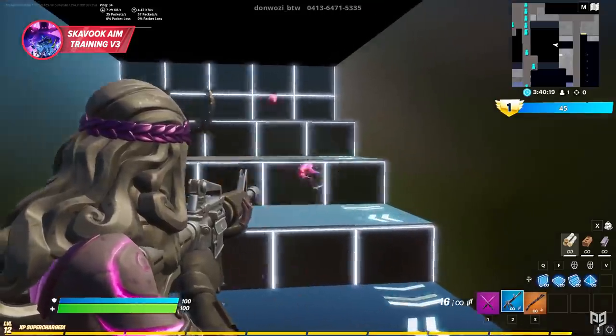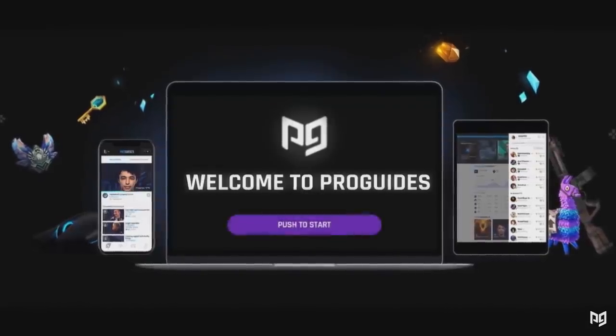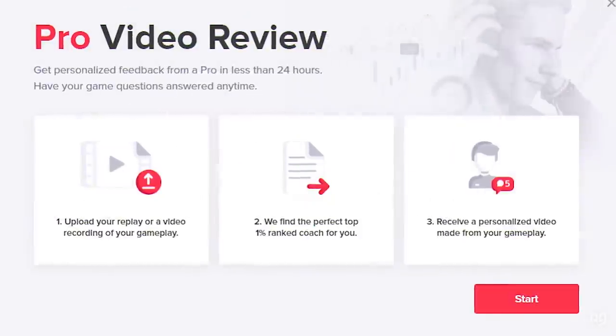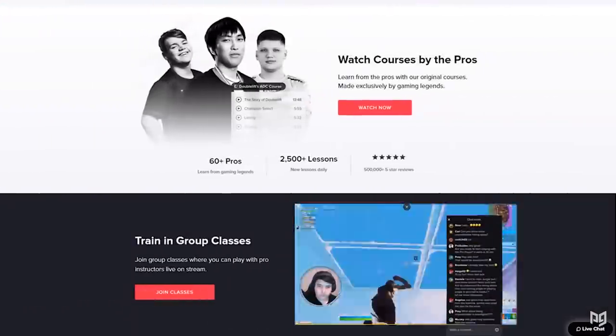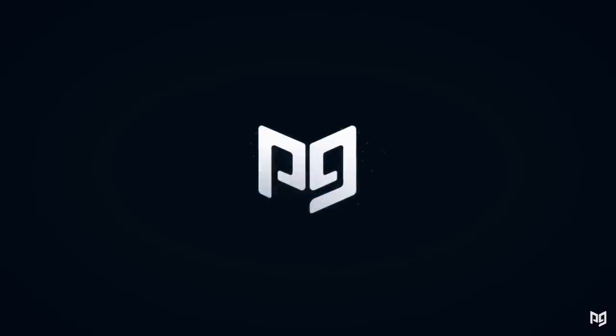Speaking of things that are going to help you tremendously, make sure to check out our website over at proguides.com. It's notorious for our 24/7 on-demand coaching from pro players who can help you save time and improve fast. Whatever your goals are with Fortnite, proguides.com is here to help you achieve them.